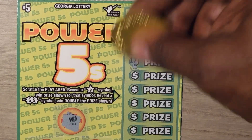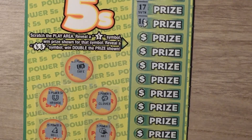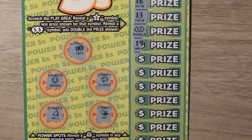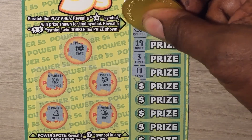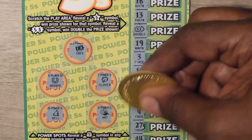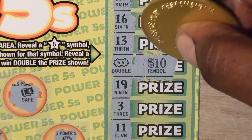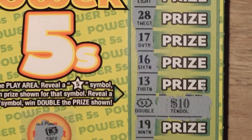What we're looking for here are symbols — these numbers mean nothing. Oh wow, we get the double power — double stars there! Let's see what the double is... oh wow, nice — a $20 win!